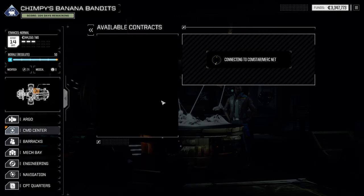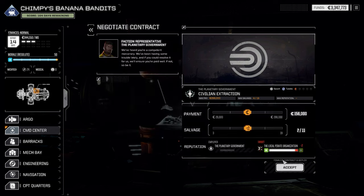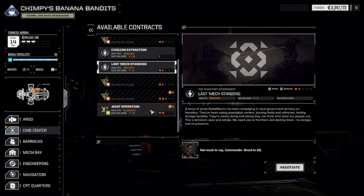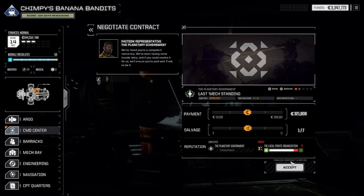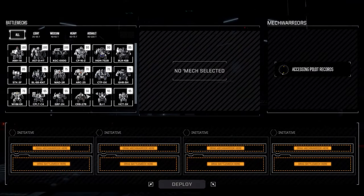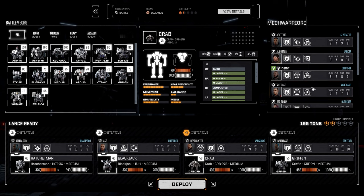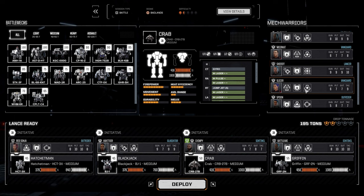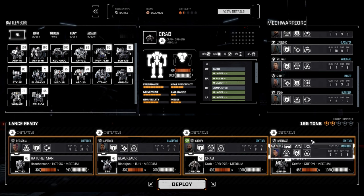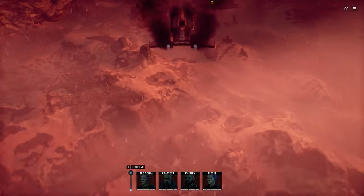Probably should look at that leg mod — if it's minus damage from death from above I can slap that on the Hatchetman, maybe replace the current one. Against the magistrates, against the pirates — we're still going to finish on a mission. Badlands, tundra — the pirates can take a hit, we'll do another contract for them at some point. Let's go for this one and once again go in with our lightest mechs. Crab. Who hasn't been out on a second one yet? Abattoir. I'm going to come out on a mission — I might take the Crab. And Sonya back in the Hatchetman. We'll go for Slicer in the Griffin. Let's go.